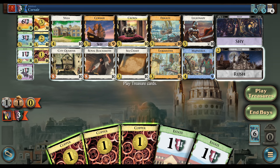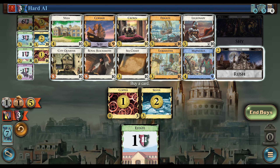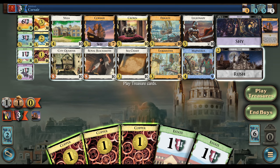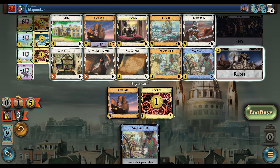The AI is opening Corsair, which I don't know that I see them do too often, but if they have the five-two split, that's what it is. I am going to need to get a Silver still just to hit five once. Our Silver survives the first play, which is nice, and it probably survives again — we'll see. We're going to play the Corsair; we're not going to do Chi here.